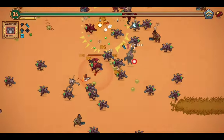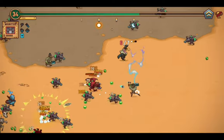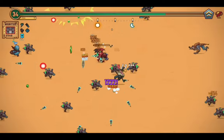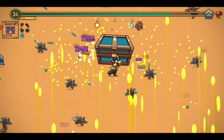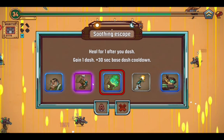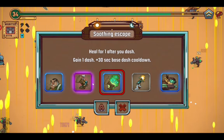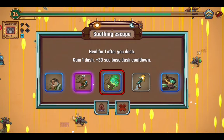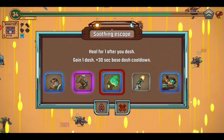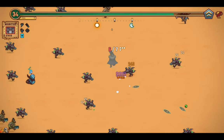Here's a deputy. Let's try and get out of the way of the horde of idiots — that was only partially successful, but at least I only took one health damage. Sage Fright, Soothing Escape — heal for one after you dash, plus 30 second phase dash cooldown, so I'm probably going to need a ton of cooldown reduction for that upgrade. I'm going to take the Soothing Escape just so I have one more source of heals. Or I can just gain plus two dashes — which is what I think I'm going to do. So now I have six dashes stored up, which is pretty good.